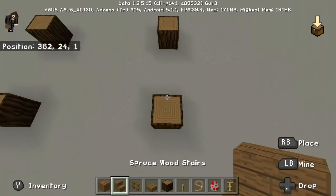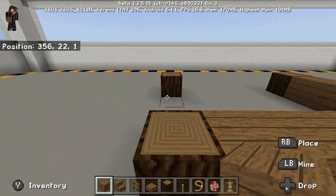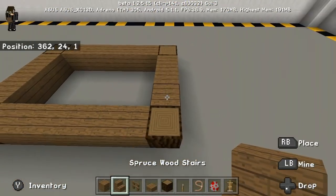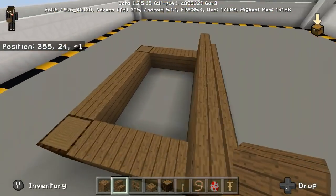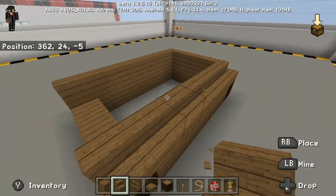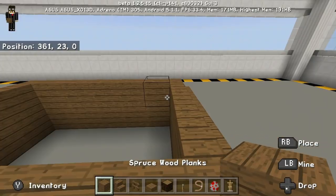Next thing, cover this up with spruce wood planks — right here, and also right on the back, like that. Then get your spruce wood stairs and place them in a row like that, and then same thing here — a row right there. Lastly on the side, so like that — you will see this kind of curved effect.